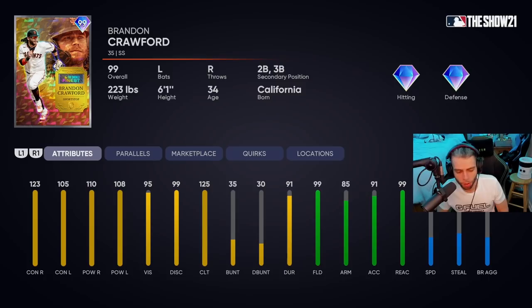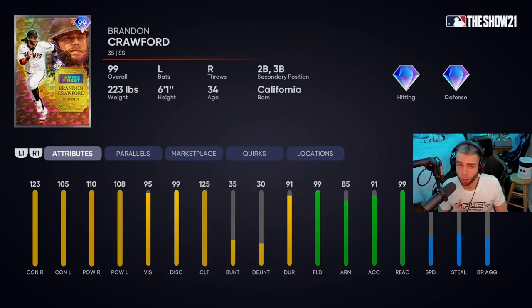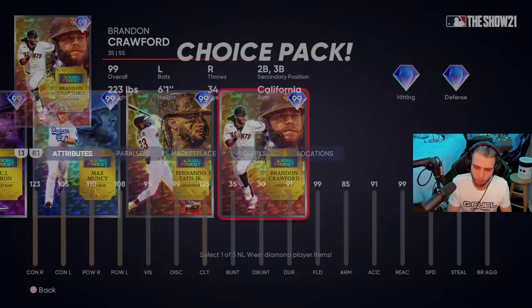Brandon Crawford — we love B Crawl. 123, 110 versus righties — fantastico. 105, 108 versus lefties — very solid for a Brandon Crawford card, over 110 and 113 versus lefties. 99 fielding at shortstop, 85 arm, 99 reaction, 38 speed — he's honestly a third baseman. He's too slow to play anywhere else. Quirks: Day Player, Breaking Ball Hitter, First Pitch Hitter, Rally Monkey, and Situational Hitter — so he gets a vote as a very solid bench bat option. The quirks plus his fantastic swing and versatility at second and third base with high defense and great well-balanced hitting — I give him a B.